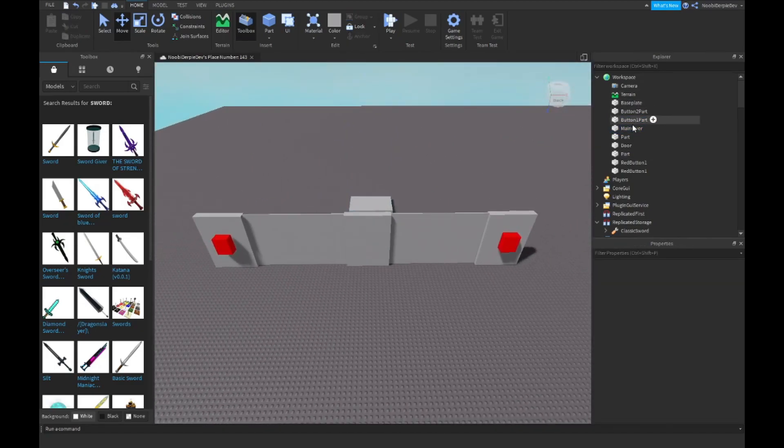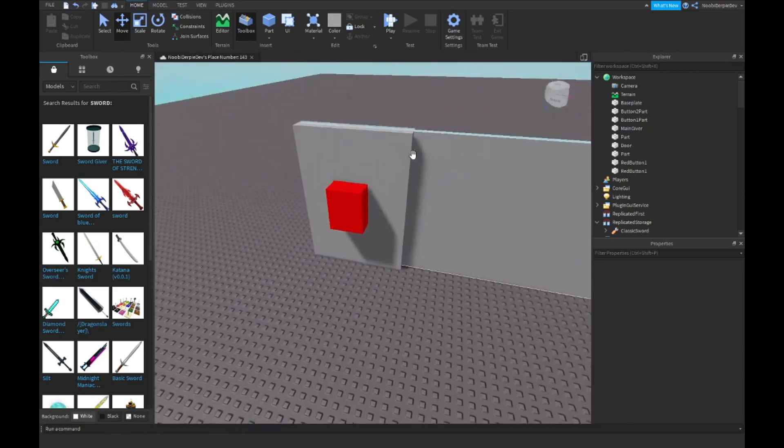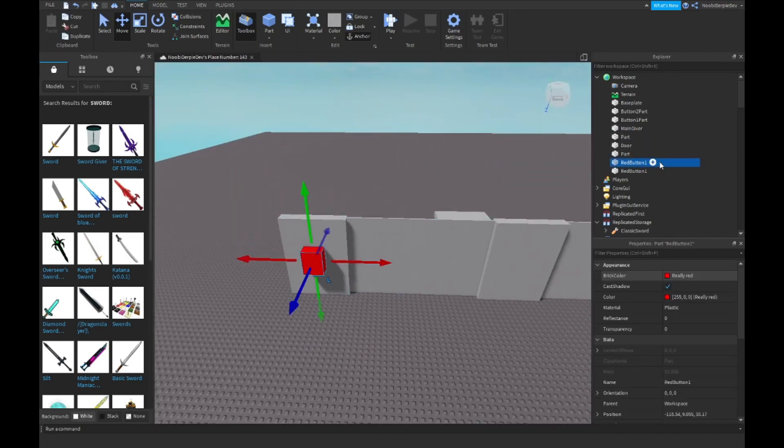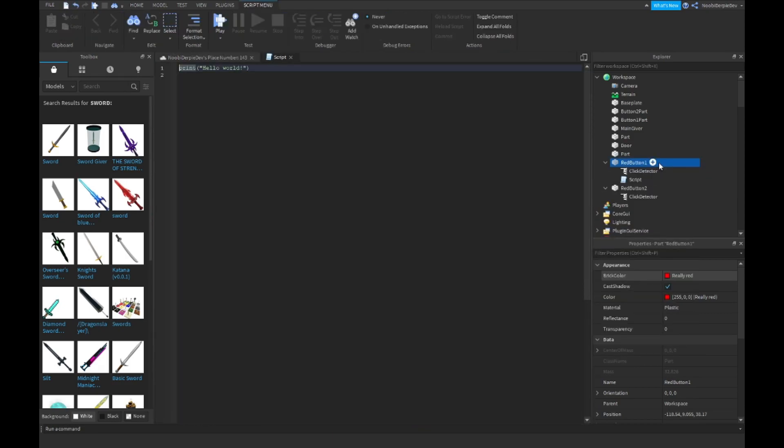Okay, so now you have these things if you're doing it correctly. What you can do now is go over here and insert click detectors in both of the buttons. Then you want to insert a script.